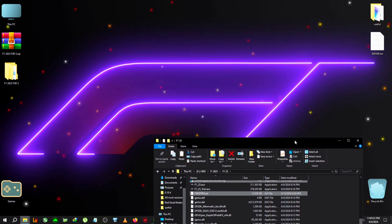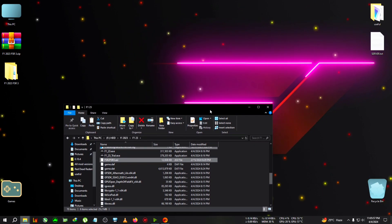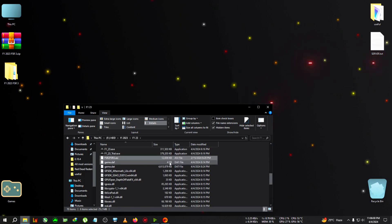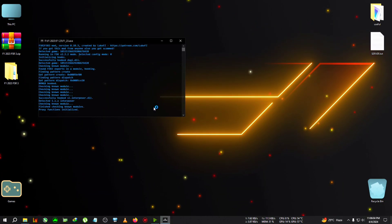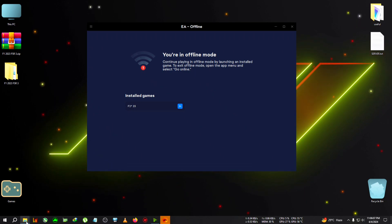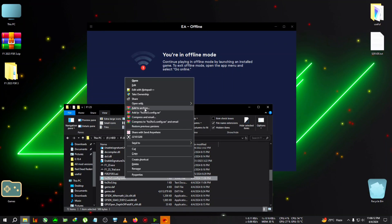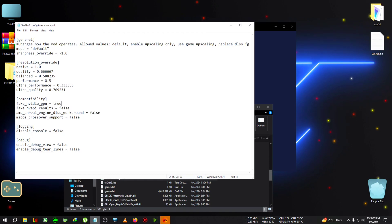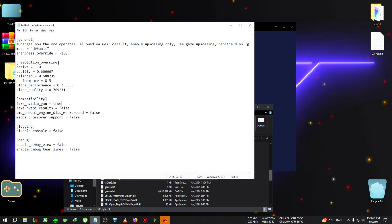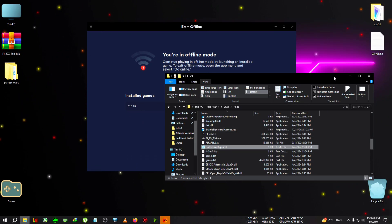For AMD GPU users who want to use DLSS, you will need to edit the Episode SR3 config and set the fake Nvidia GPU option to true. To do that, run the game once, then after it opens, close the window and go back to the installation directory. The Episode SR3 config file will have appeared. Open it with Notepad, find 'fake nvidia gpu', delete 'false' and write 'true', then click File and Save. Close the text file and run the game from there or from the launcher.